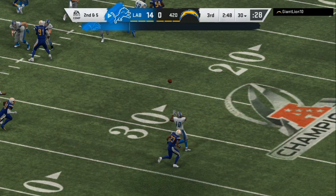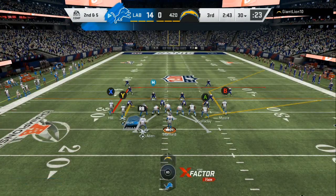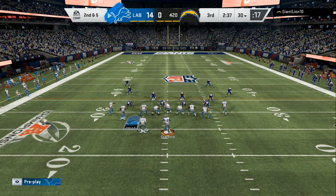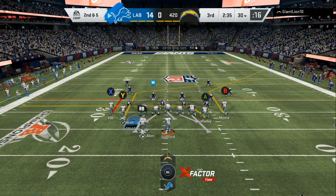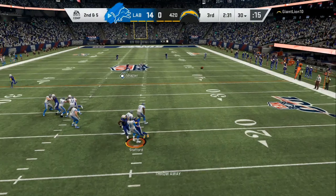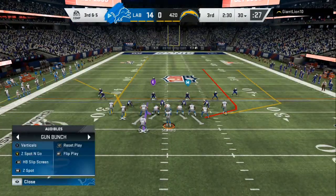Take two to three yards every time — we haven't thrown an interception. This guy is playing all kinds of crazy scared defense; his pressure has not gotten to me. We're looking real good right now. Get rid of it — now it's time to pull out the verticals.